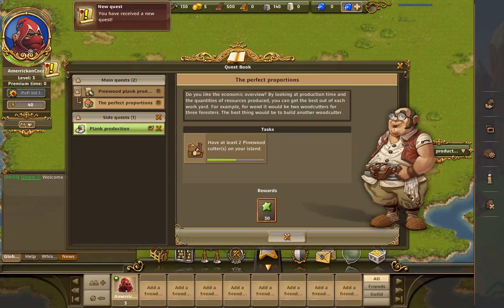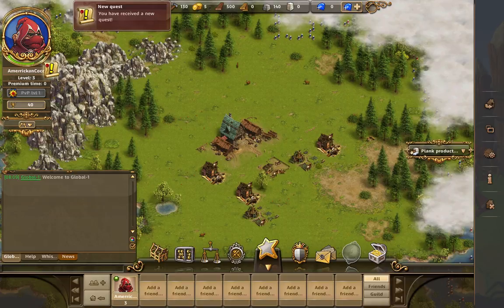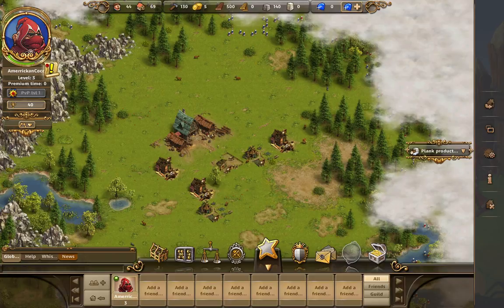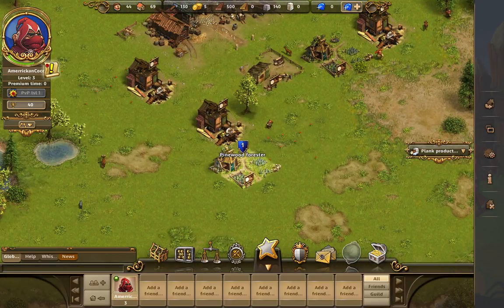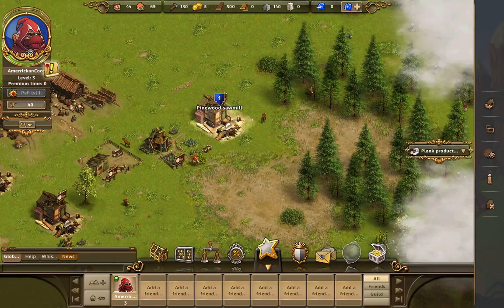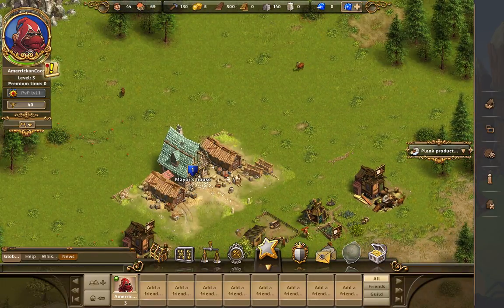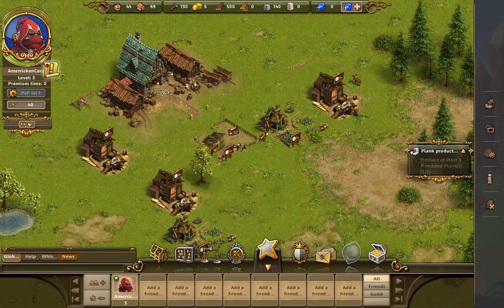New quests. Pinwood Poon — Alright. So we have our little city. Pinwood Forrester, Pinwood Cutter. At least want to get past 12 minutes of this. Once I get more into it, Plank Production. Let me play more.